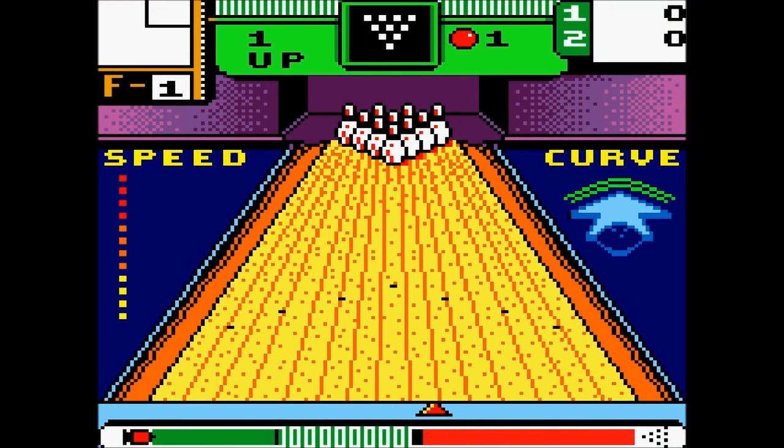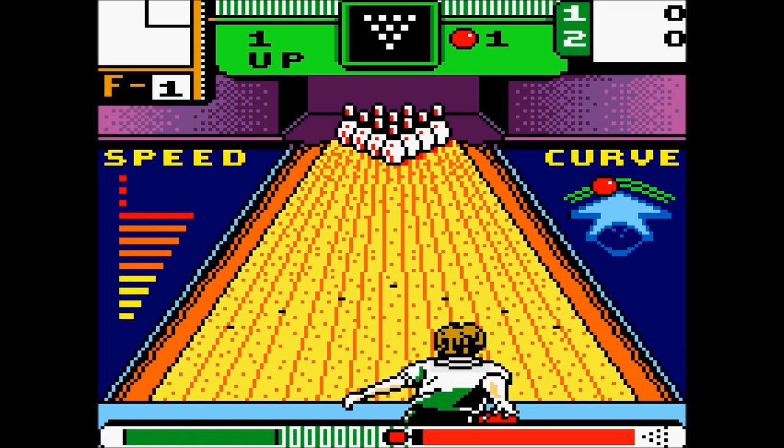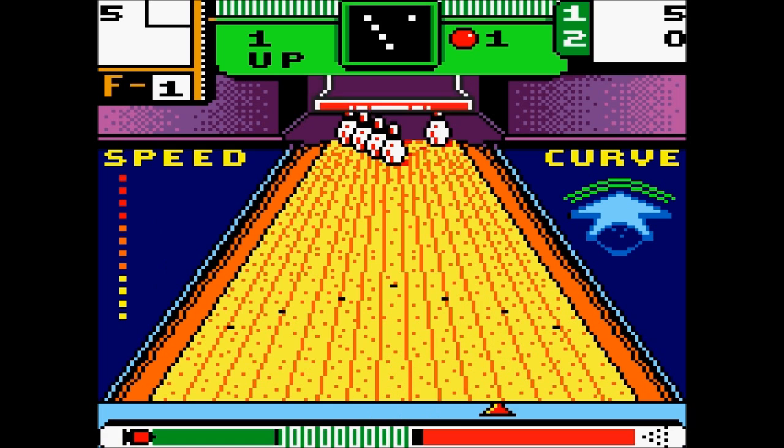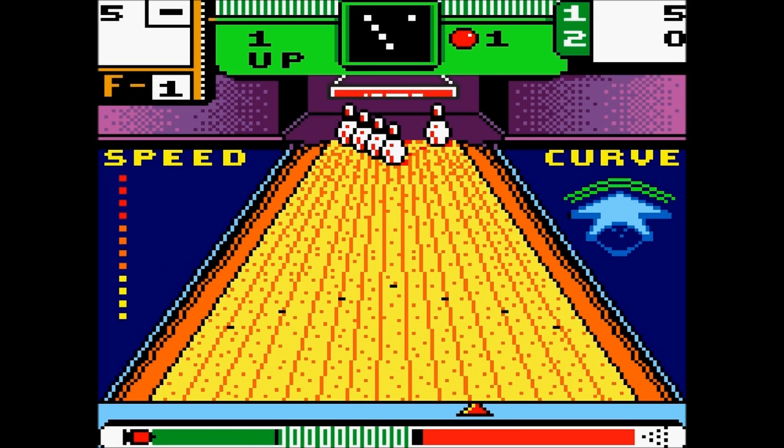I'm going to beat you in this game, I swear. Okay, I'm player one, so I go first and I have the red ball. Basically you use the D-pad to move left and right. Then once you press the B button, you charge it up, your person comes up and you can adjust the curve and stuff — and the power by pressing up, curve by pressing left and right during mid-charge. And you do not want it to hit red or else it'll count as a foul.